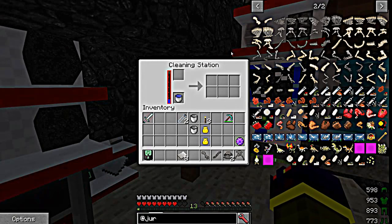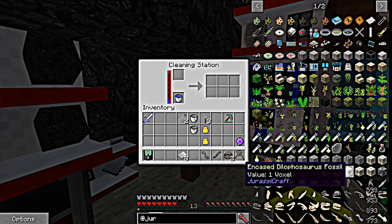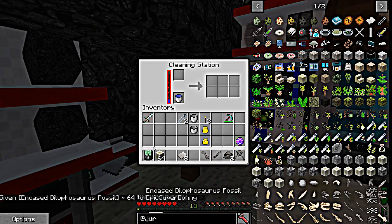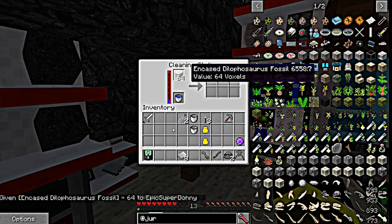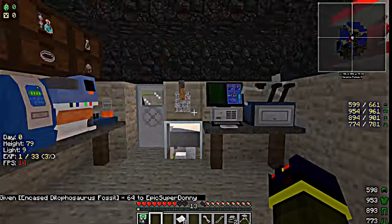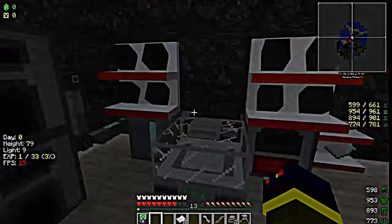So what you'd do then is go back over here, go back out, mine some more fossils, encase them, come back in to your cleaning station — keep doing this until you get enough. You just keep repeating the process until you get a disk with 100% before you can really do anything.